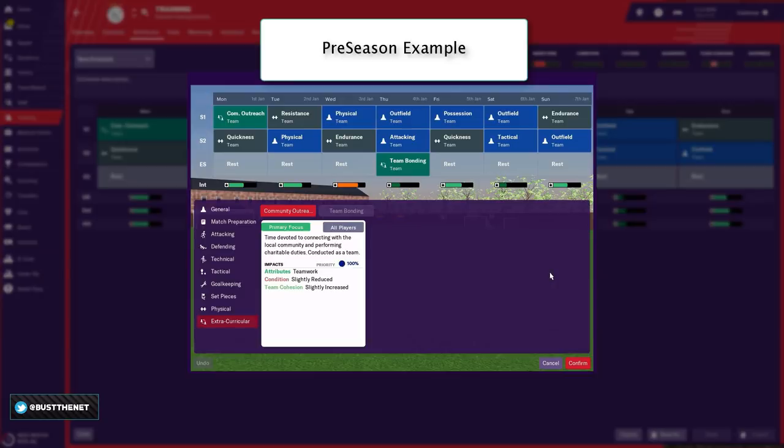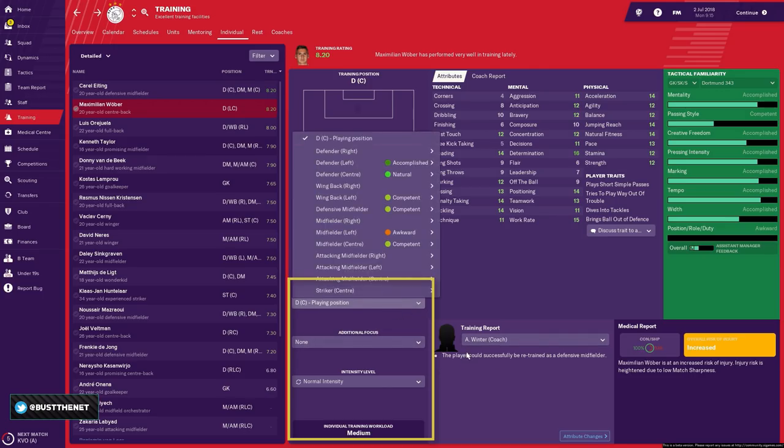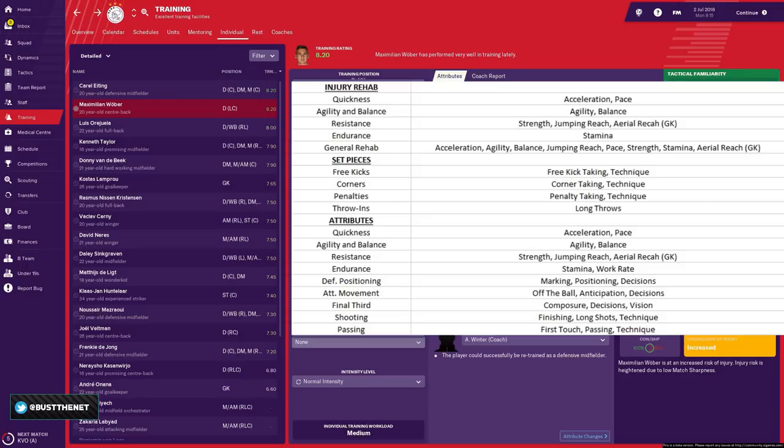We've covered squad training — what about individual focus training? Each player can be assigned a position, role, and duty to be trained in, and this will determine which attributes are developed. You can also assign extra individual training and control the intensity, collectively called additional focus training. The training intensity level for the whole team can be adjusted via the rest tab. In individual focus training, some attributes have been grouped together — like agility and balance, or defensive positioning — training more than one attribute at a time.